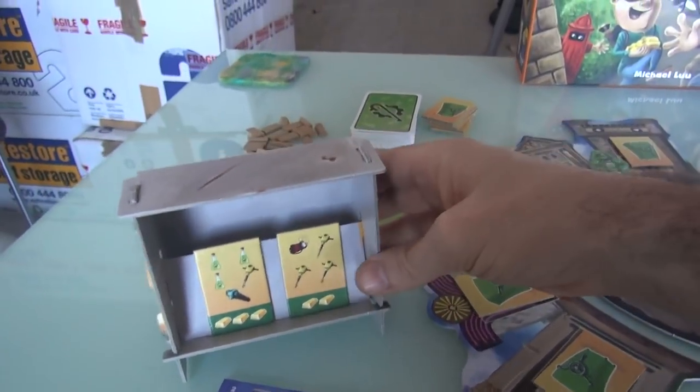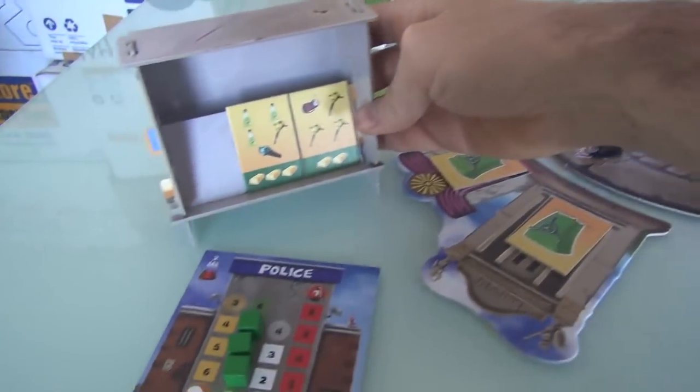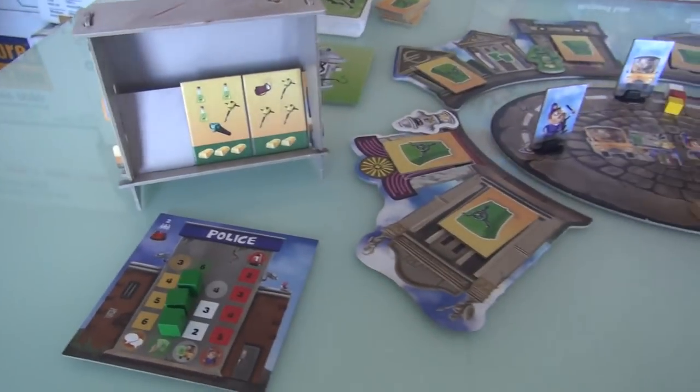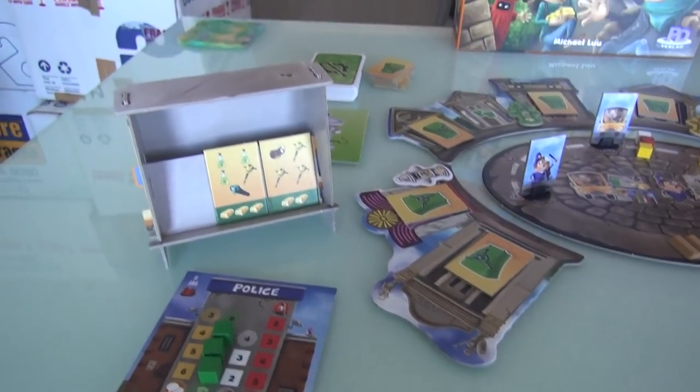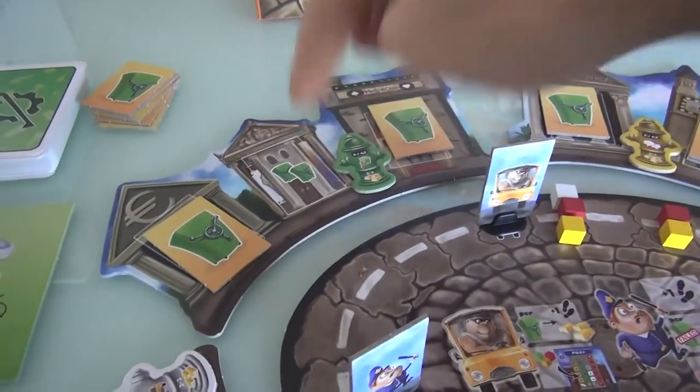The boss chooses the building. I've chosen this one, I take these two safes, I put them back here, and nobody but me is allowed to see them. What I'm looking at here is the tools that the rest of my team — in this case Jen — has to collect. Jen needs to present nine total tools to be able to break into these two safes.